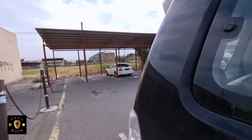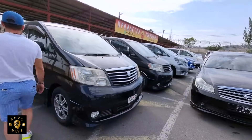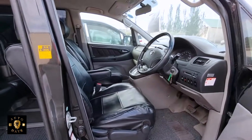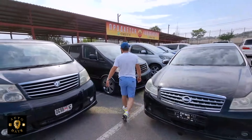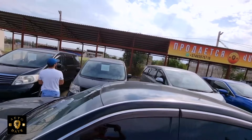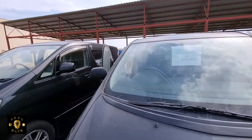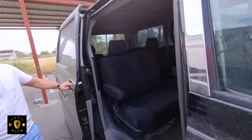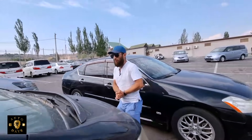Далее, друзья, быстренько пройдемся. Alphard 2.4, передний привод, правый руль — в прекраснейшем состоянии, 157 тысяч пробег, обе двери электропривод, кожаные чехольчики — ценник $8,000 (4WD). Следующий — дорестайл, правый руль, трёхлитровый передний привод, с двумя электронными дверями, мониторчик на потолочке, два люка, хромированные диски. Машины отмыли позавчера, дождик пошел — $9,000.